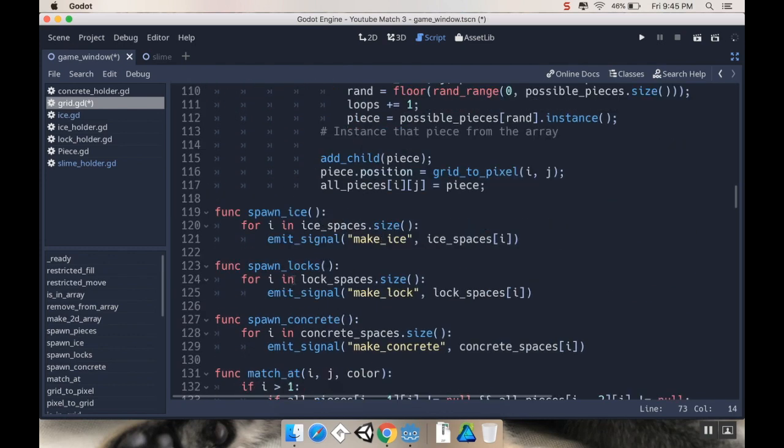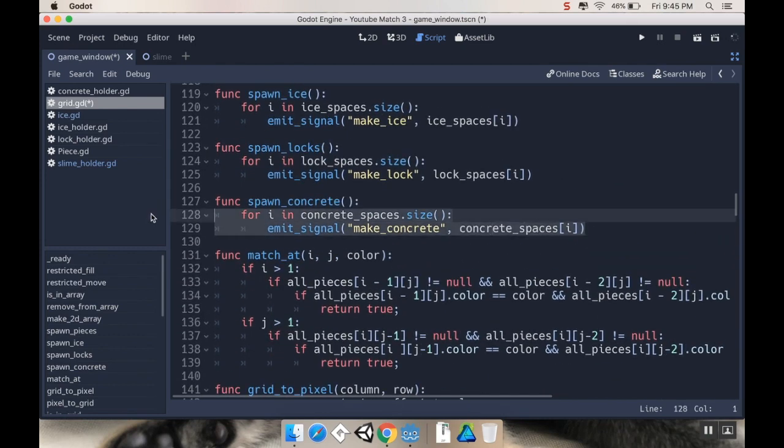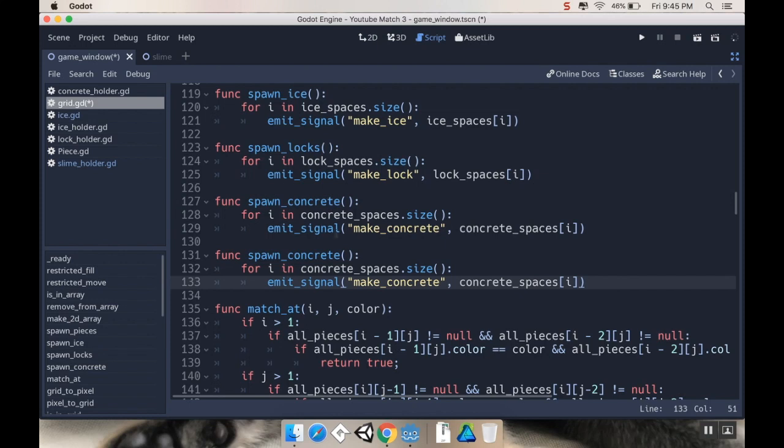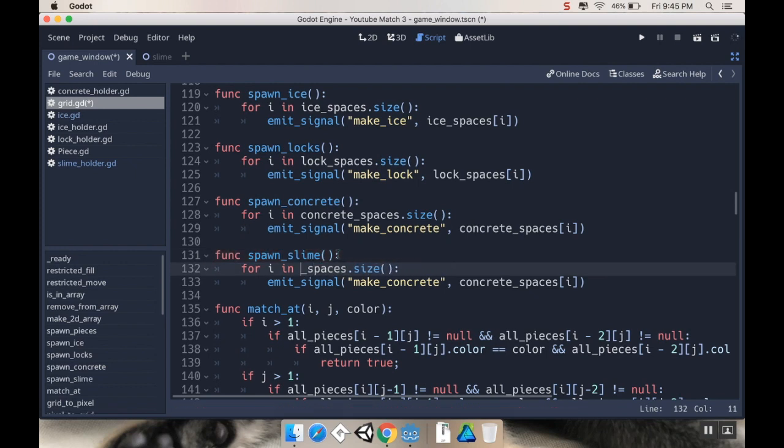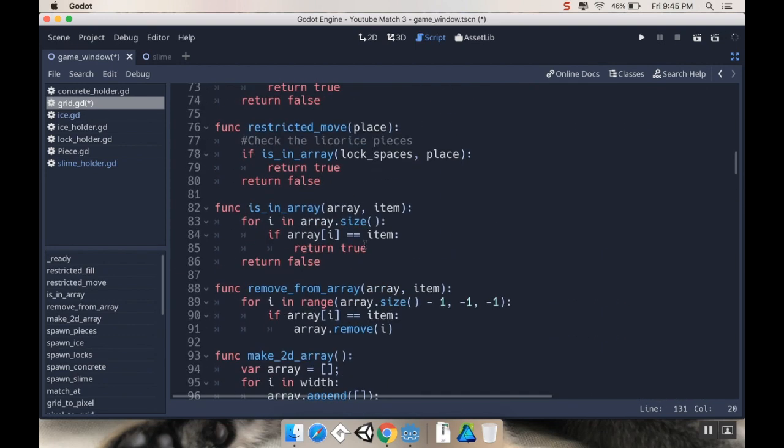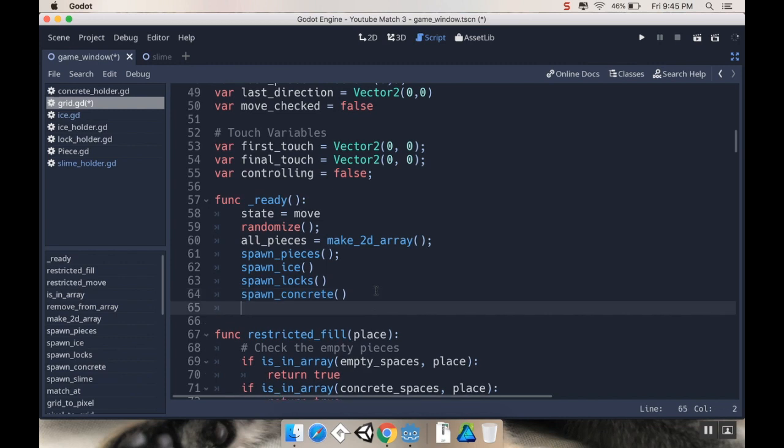Then I'm going to make some signals for the slime: signal make slime, signal damage slime. And then I'm going to take the spawn concrete function, copy that, paste it down, and change it from concrete to slime. So it'll use slime spaces and emit make slime. And now I need to call this method from ready, so after spawn concrete, I'll call spawn slime.